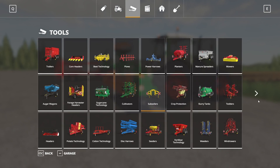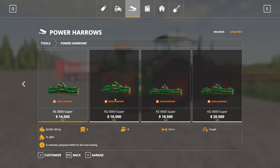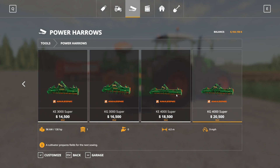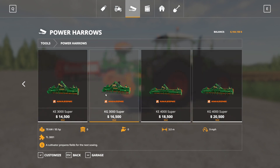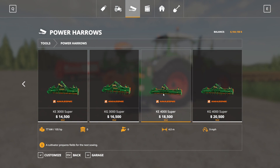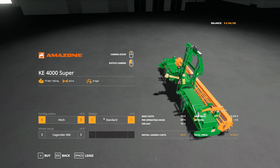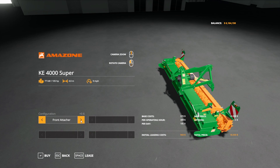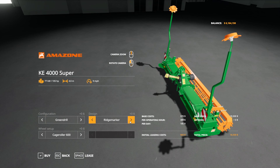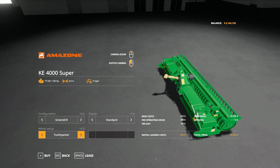For the Power Heroes pack, there are four implements: two 3-meter versions — the KE and KG 3000 — and two 4-meter versions, the KE and KG 4000. All run at 9 miles per hour, requiring between 95 and 185 horsepower depending on the model. They have adjustable options including green drill, hitch attachments, front attacher, standard or ridge markers with shields, and roller options including cage roller 600, toothpacker, toothpacker with lights, and wedging roller.